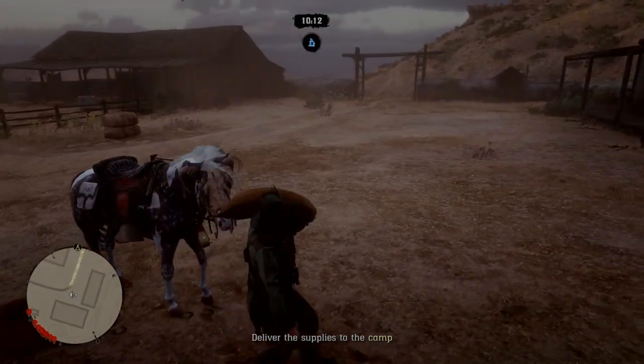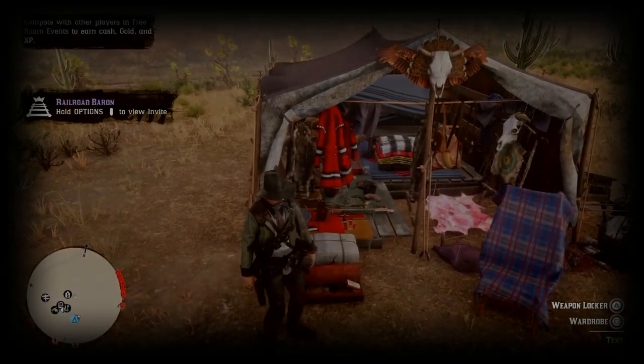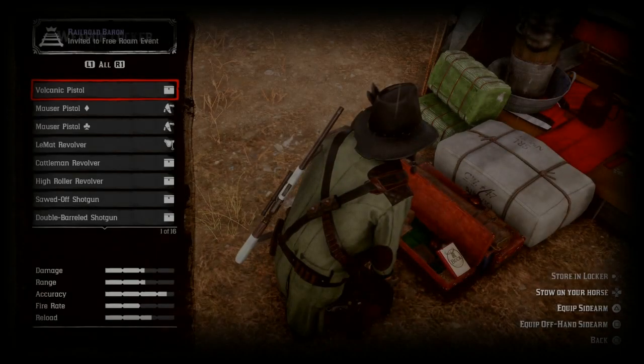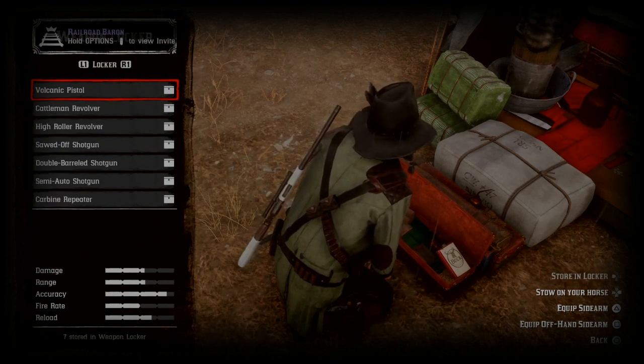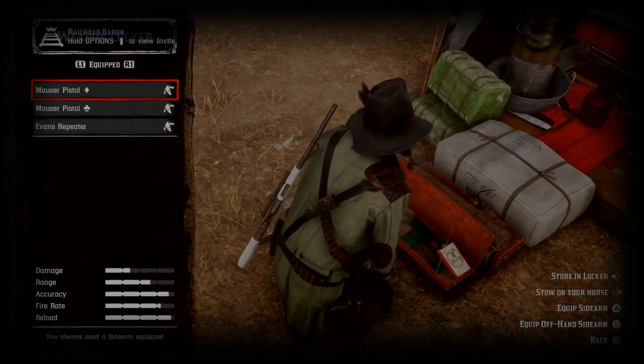I've headed over to camp and I'm going to go to my weapons locker. If you haven't unlocked this, you can just go to a gunsmith — it's pretty much the same menus. What you'll see is you can scroll through: it's basically the guns stored in your locker, on your horse, or equipped guns.